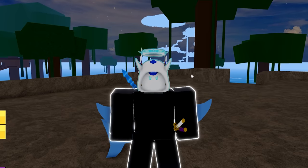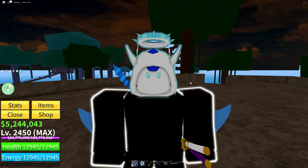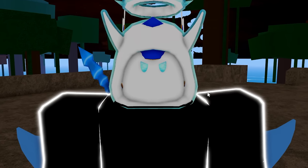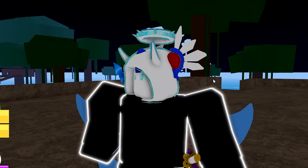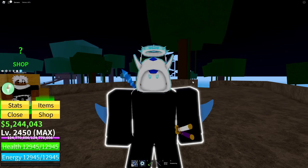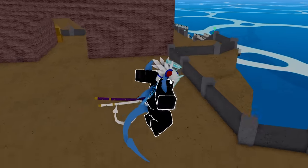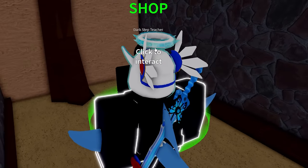The second mistake to avoid is only using one or two items to grind with. There are currently three fighting styles you can get in the first sea. You should use every single fighting style and get it to a somewhat high mastery — about mastery 300 to 400 is fine. The first fighting style is actually hidden at pirate village; you go between these buildings, find a door in the wall, and there's the dark step teacher.